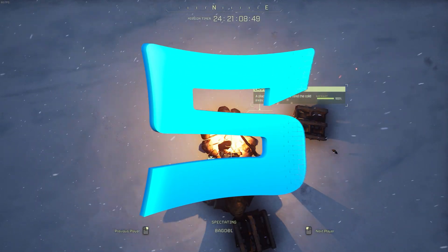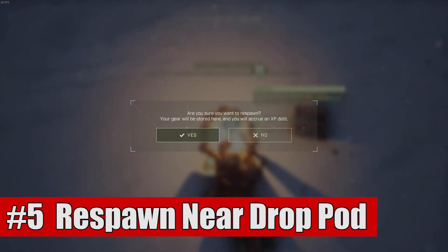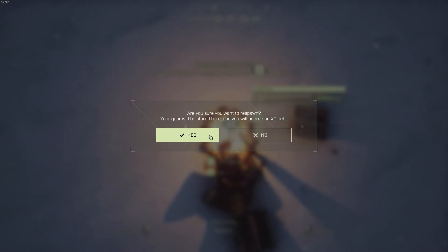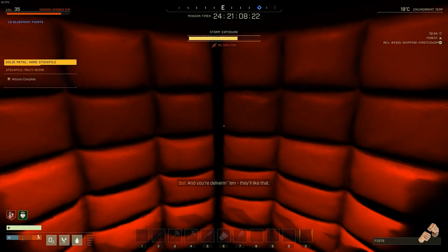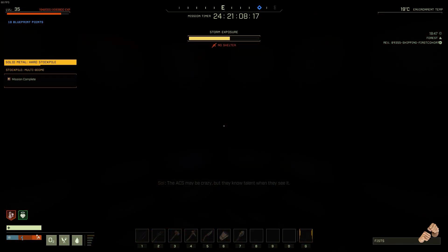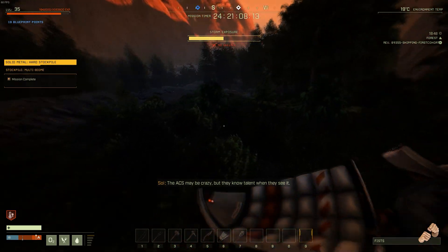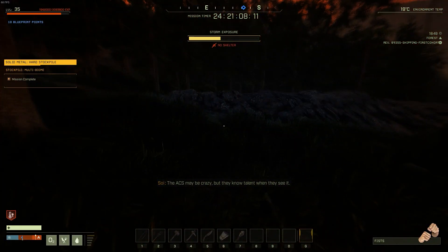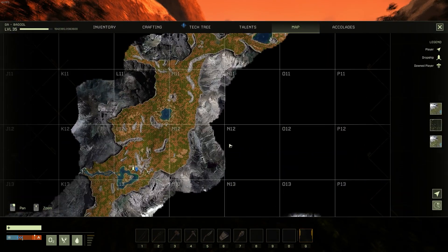Number 5 is that you always spawn near your original drop pod if you don't have a spawn point. When you hit the respawn button after you die, instead of spawning in a sleeping bag if you don't have one down, you'll spawn in a drop pod that drops back onto the planet. That drop pod will always seem to spawn within at least a kilometer of your original drop point — it doesn't drop you right on top of it or anywhere consistently, but it will drop you in that general vicinity, or that same square on your map roughly.